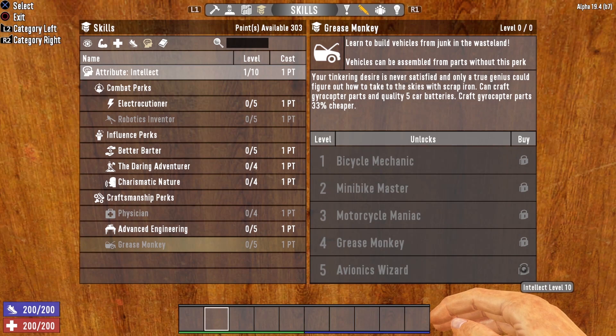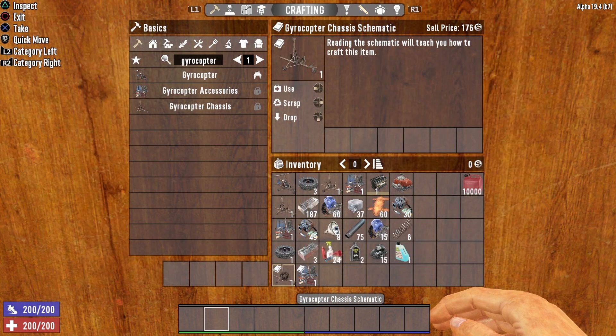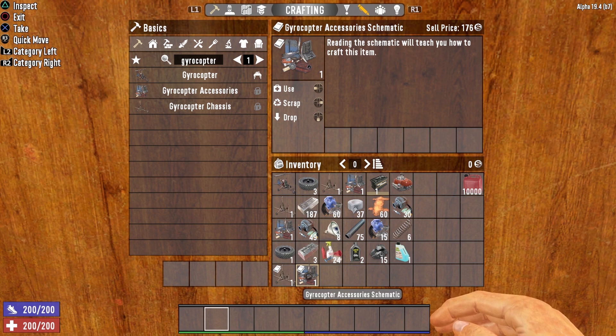The gyrocopter is governed by the Grease Monkey perk, which is located in the Intellect attribute. You will have to put five points into Grease Monkey in order to open up gyrocopter crafting, meaning you'll need to get your Intellect all the way up to level 10. Once you unlock Avionics Wizard, you'll be able to craft gyrocopter parts as well as quality five car batteries. Alternatively, you could find the gyrocopter chassis schematic and the gyrocopter accessories schematic. However, it's important to point out that you do not need to find either schematic or put a single point into Grease Monkey in order to craft the finished gyrocopter.